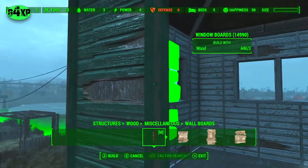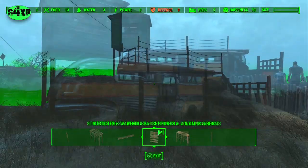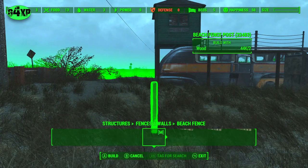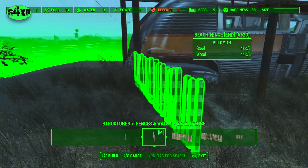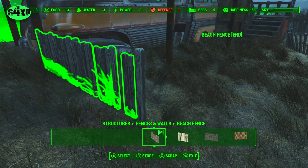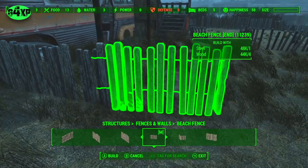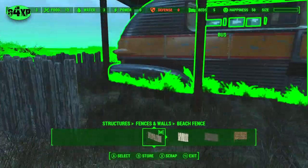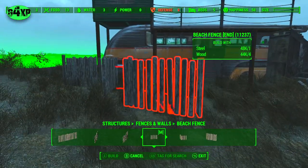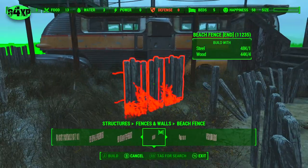What I like to do with these houses is use window boards to board them up — it gives them that run-down look. Then I thought I'd make it look a little bit more homely by putting a small fence around it just to define it a bit more. I've got fences that match the ones up in Nordhagen, thanks to Workshop Rearranged. Dropping these fences in creates a little outside area and frames it so it looks like somebody's property rather than just an empty space.